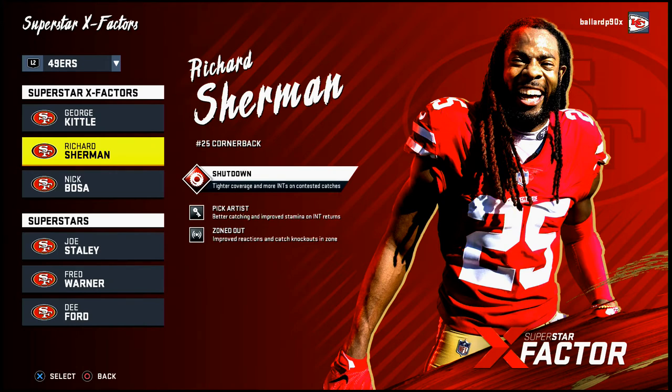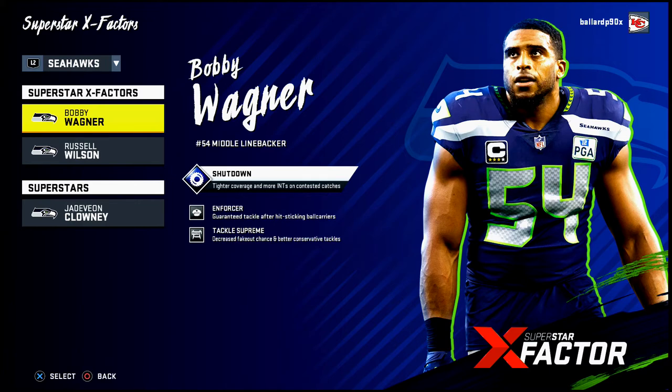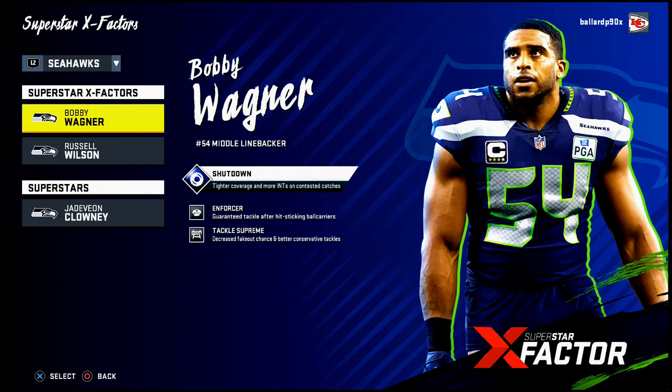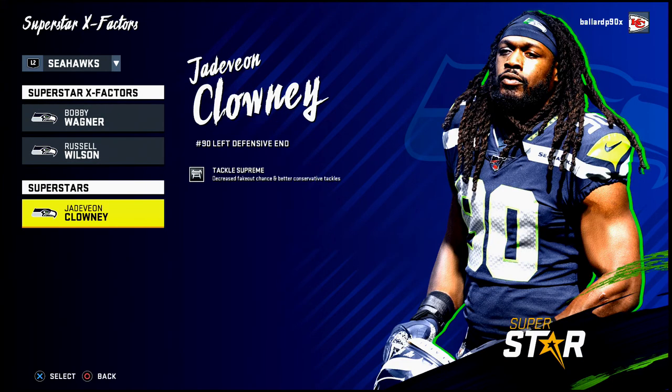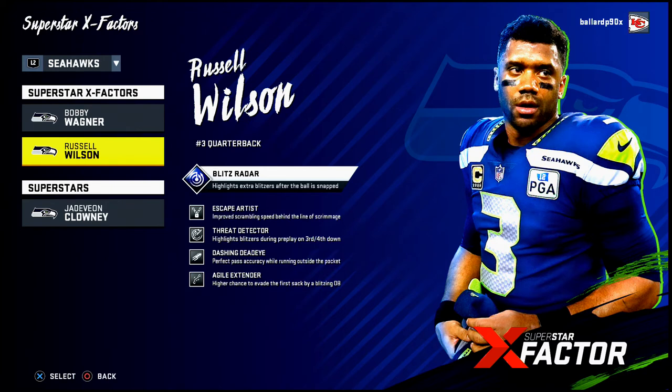Number two is the Seattle Seahawks — and this is a toss-up. They have three really fast receivers, and Clowney and Wagner both have Tackle Supreme, which you can leverage in the 3-4 Bear to stop the run. On offense Russell Wilson has Escape Artist, Threat Detector, Dash and Dead Eye, and Agile Extender. He's essentially Lamar Jackson but with elite throwing — he can do everything, which fits my pass-heavy play style.